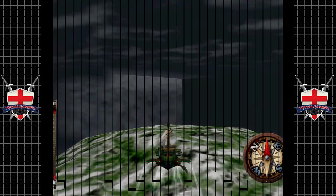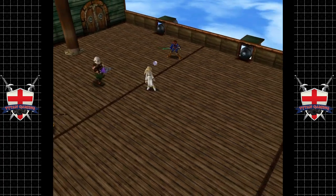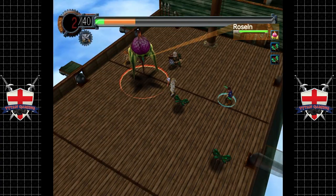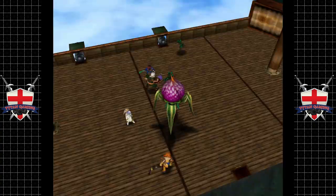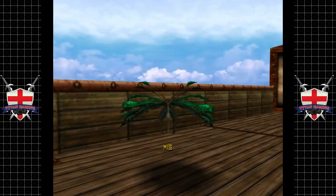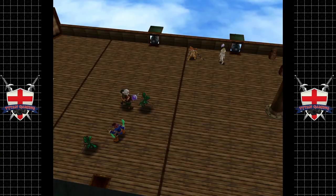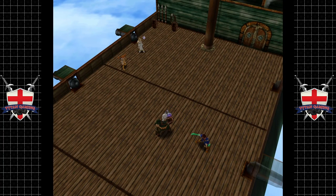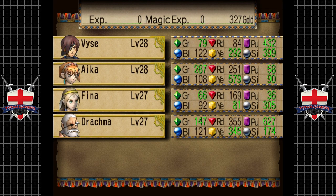I don't want to use the White Map — whatever it's called — which actually reduces the enemy encounter rate, because I don't want to end up being too weak for future encounters. Apparently from reading on the forums that can actually occur quite easily if you're very reliant on the White Map. I didn't actually realize how easy it was to become under-leveled in this game. Anyway let's just keep soaking up this experience.